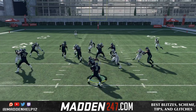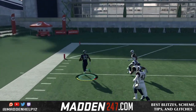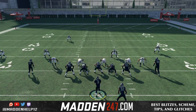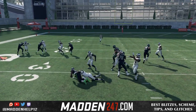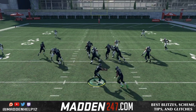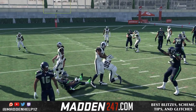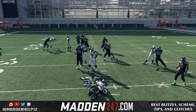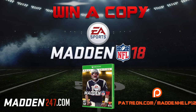Now if you take a look at the regular inside zone, you'll see that there's a big difference in why you want to start running read options more. Here's an example inside zone — watch Aaron Donald instant block shed, tackle for a loss. So you see that's the big difference: in the read option we're able to utilize a better blocking scheme compared to inside zone. We have three straight instant block sheds, so this is why it's better to run the read option to where you don't get those instant block sheds.